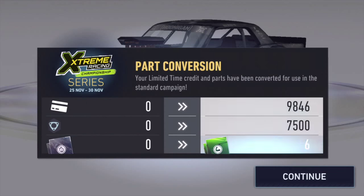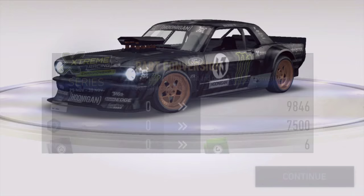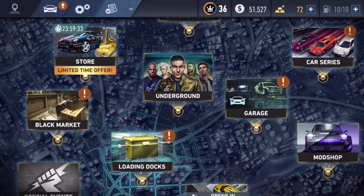So, what is all this stuff about? Your limited time credits and parts have been converted to use in standard campaigns. So I had 9,846 of that credit card currency, I had some parts, and I got six of those green little muscle achievements. I have no idea what that meant.